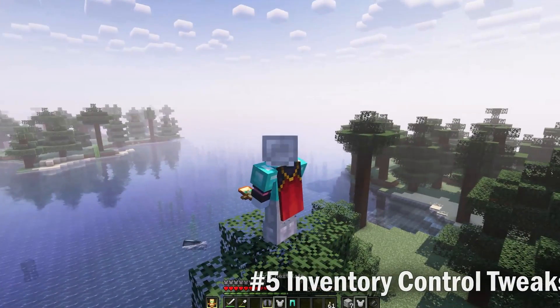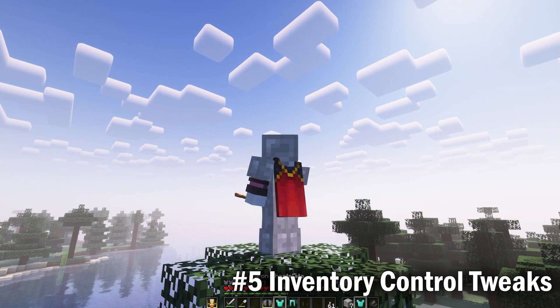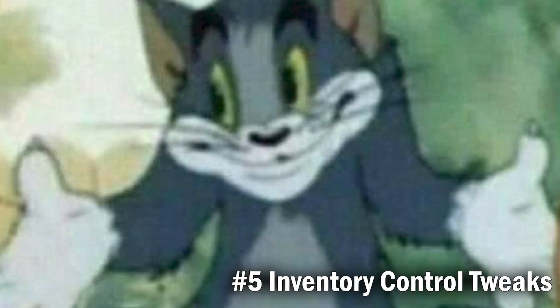Inventory Control Tweaks adds a few more controls to your inventory. You can simply right-click to swap armor pieces, including chest plates with elytras. There are a few more features, but honestly I can't figure out how to make them work.